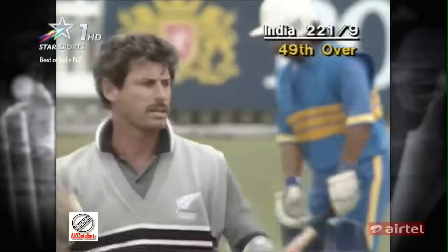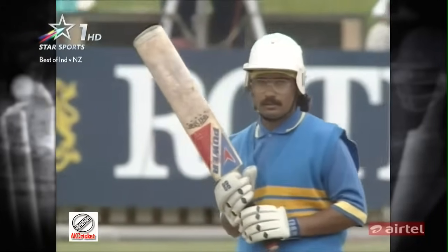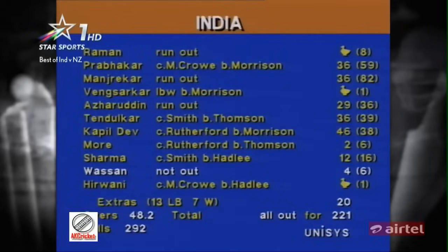This is the sort of moment for a batsman of Hirwani's doubtful pedigree — he might get an inside or even an outside edge. He looks a fairly unlikely figure. He bowled well against Australia on Saturday — got Taylor early in the 14th over. It's caught! Well, it will be more or less on time after all. Hirwani goes first ball — it's caught by Martin Crowe from the bowling of Morrison for nought. Full toss — the only surprise is he actually hit it in the middle of the bat. So India all out from the second ball of their 49th over for 221. The top scorer was Kapil Dev — 46 off 38 deliveries, including that six off Danny Morrison. Three players got to 36: Tendulkar, Mandraker and Prabhakar, but three of the Indians were run out. 221 — the Indians' score from 48 overs and two balls.